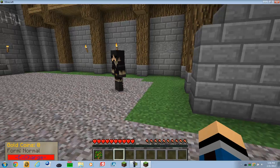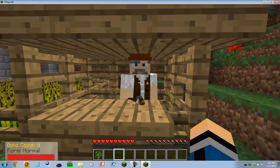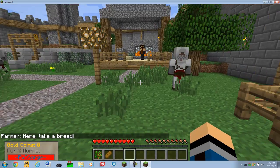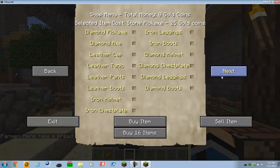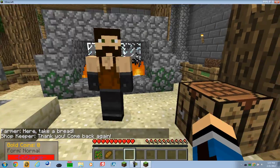Here you can do different things. We have a leaf farmer — you can get bread once a day. We have a blacksmith which you can buy supplies from, and then you can sell them stuff too.